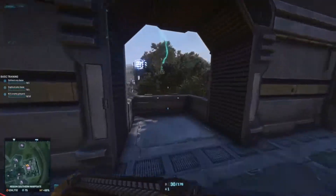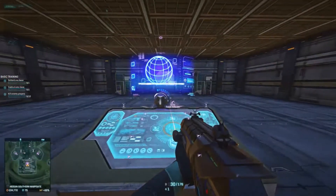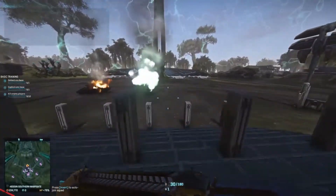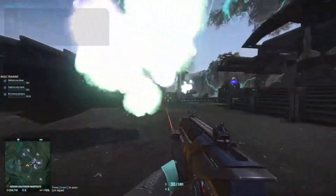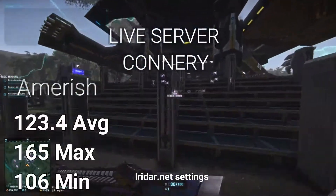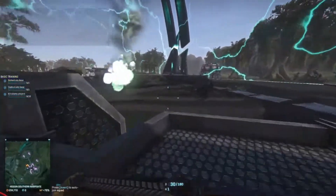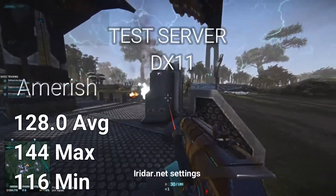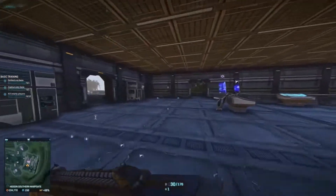So let's get into it. My tests were run on Amarish and VR training, both on the live server in off-peak hours as well as the test server. The min and max will be displayed on the screen, but the average FPS for live were 123.4 for Amarish and 133.8 for VR. On the DirectX 11 version I got 128 FPS on Amarish and 118 in VR.